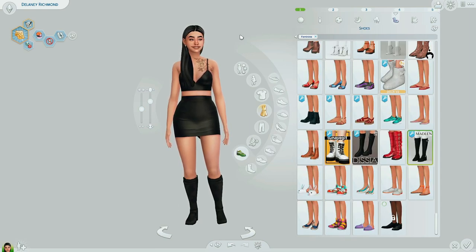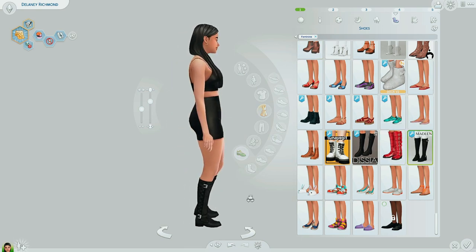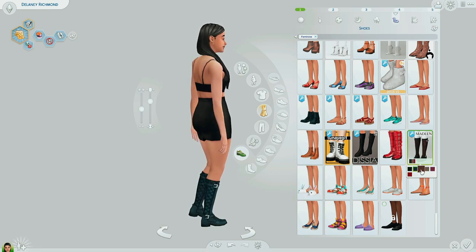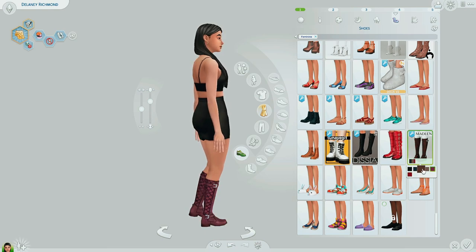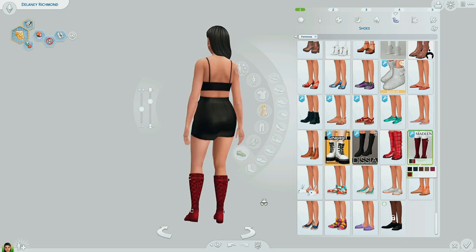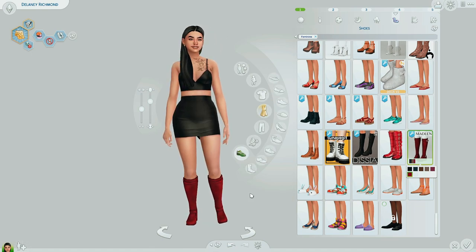Last but not least, let's go ahead and do some shoes and then wrap things up. My first pick for shoes today — who other than Madeline, of course. I really love these. I feel like every Sim needs a good boot, especially for outerwear. I love all the swatches — I normally stick to the brown and the black, but I love the red too. I feel like all Sims kind of need a boot like this.